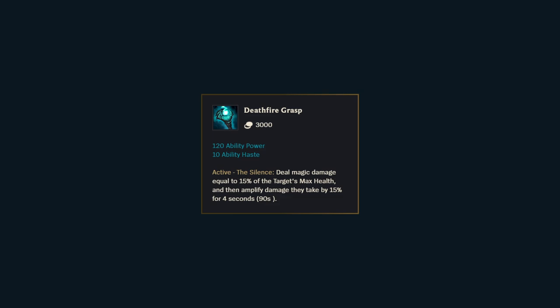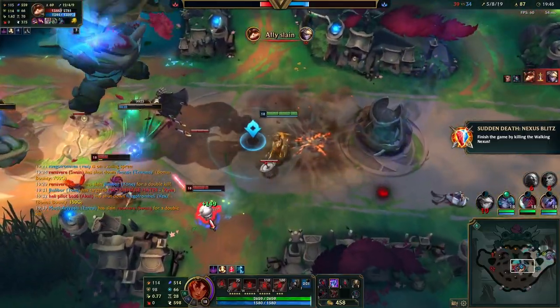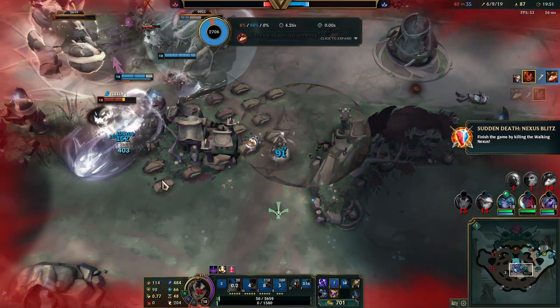Deathfire Grasp has been the most powerful AP item in the game in years past, and it is back relatively unchanged in Nexus Blitz. With ridiculous stats and an unbelievably powerful active, this is the strongest possible item for burst mages, or any mage for that matter.